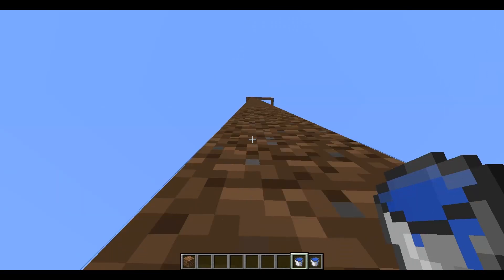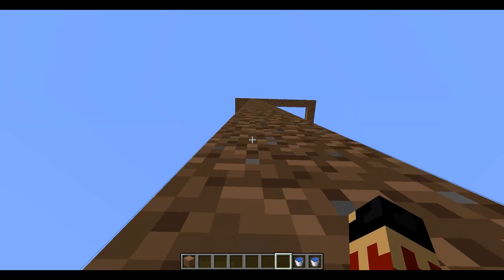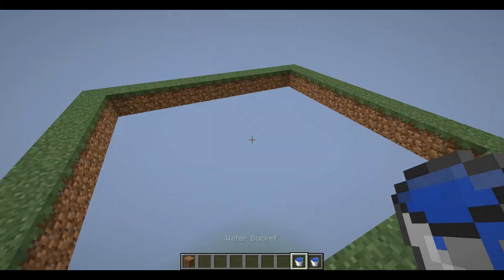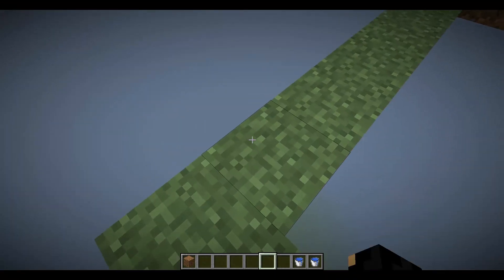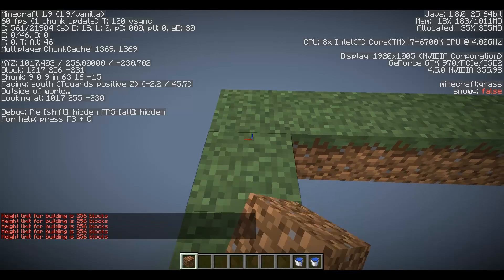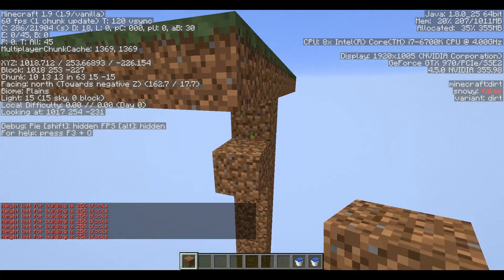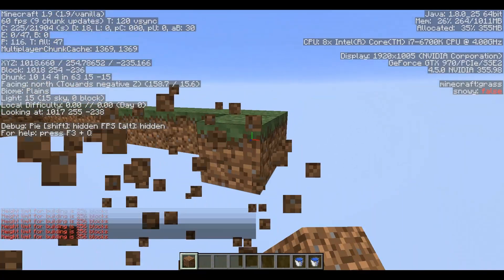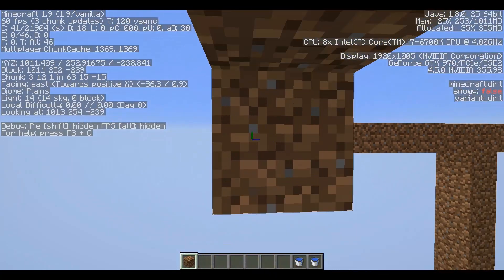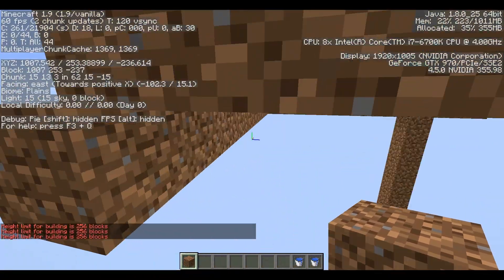And you need at least two buckets of water. Because if you're doing this in creative, you can use one bucket of water and do whatever you want. But if you're doing this in survival, which most of you are, you need at least two bits of water. So you build to the highest block limit, which is that. I actually want one lower, so I've kind of screwed up already. But it doesn't matter — that was the outline of the house I wanted to do. You can't place any more because it's 256.